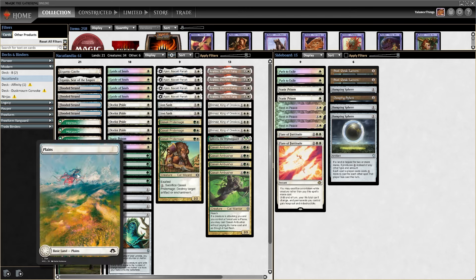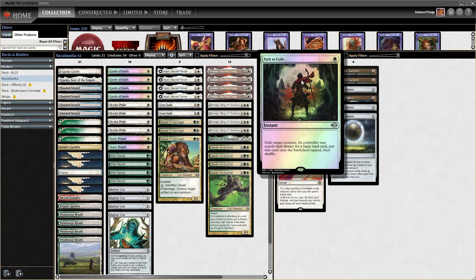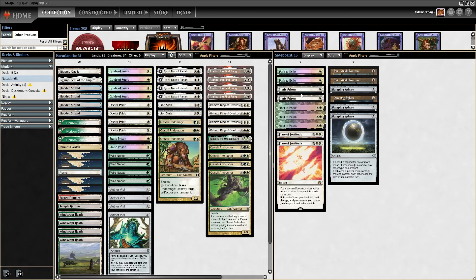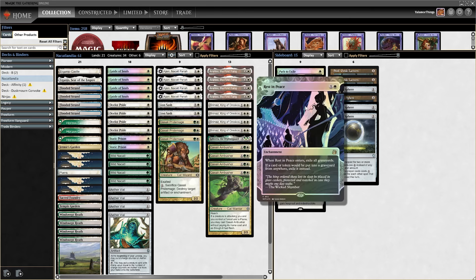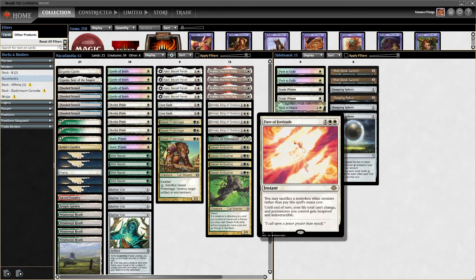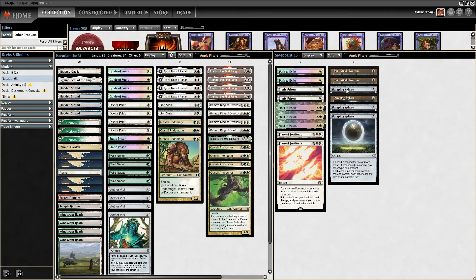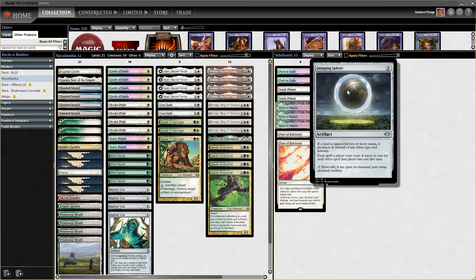Five plains — I probably just forgot to match them with other plains. For the sideboard: full removals with Path to Exile, Static Prison which is probably the best removal since we're playing Guide of Souls and already have two in the main. Rest in Peace because graveyard hate is super good and really undervalued — it's the best white hate you can play. Flare of Fortitude because this deck gets eaten by Pyroclasm, Toxic Deluge, and board wipes. Soul-Guide Lantern for flexible graveyard hate. Four Damping Sphere because otherwise we have nothing against Tron and Amulet Titan.